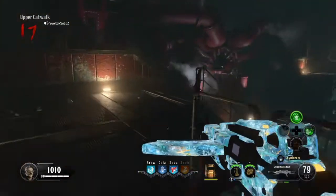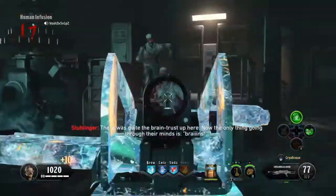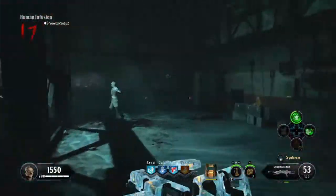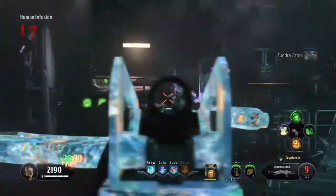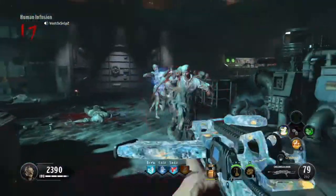Welcome to another video, today we're playing some more Kino Der Toten. We found the zipline handle, and we are now at the facility. Turned on all the power, pack-a-punched a bit, got some perks, so we're looking pretty good right now.